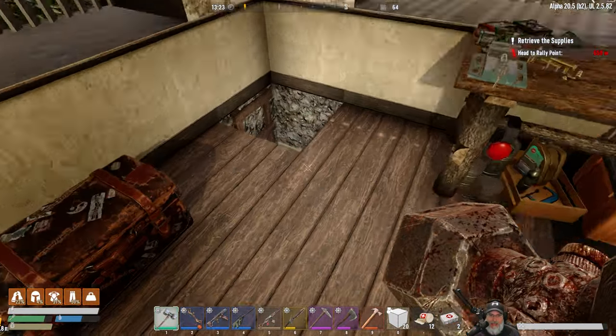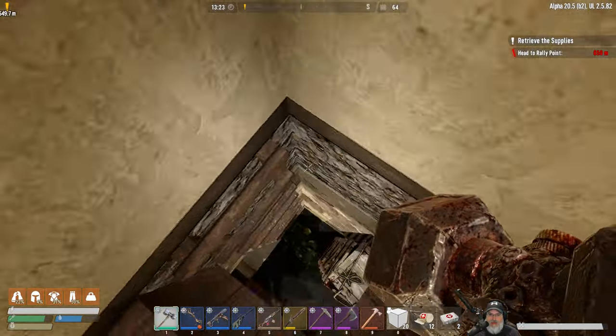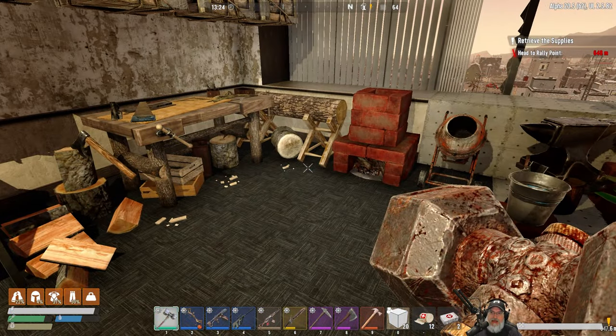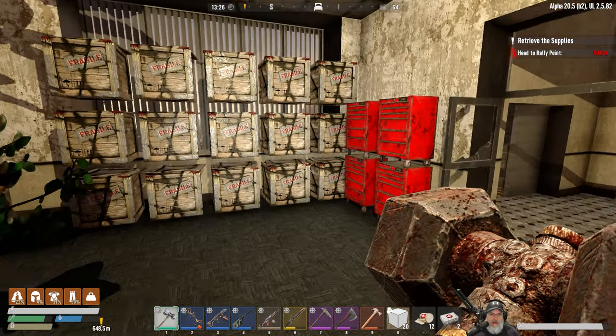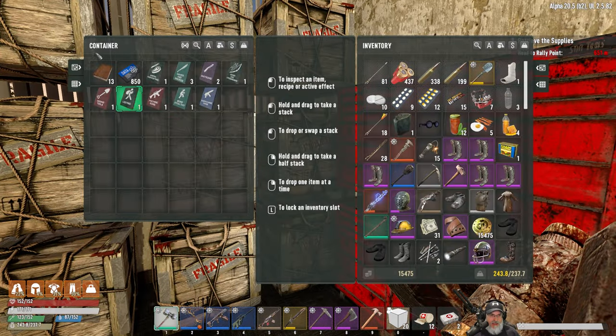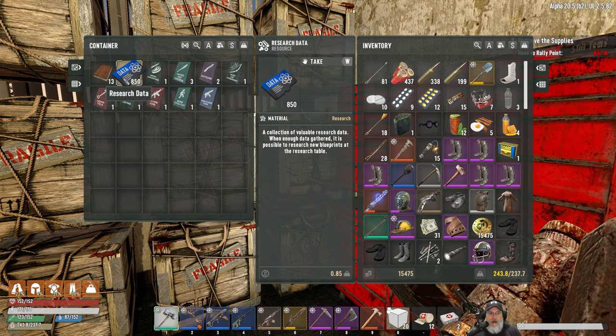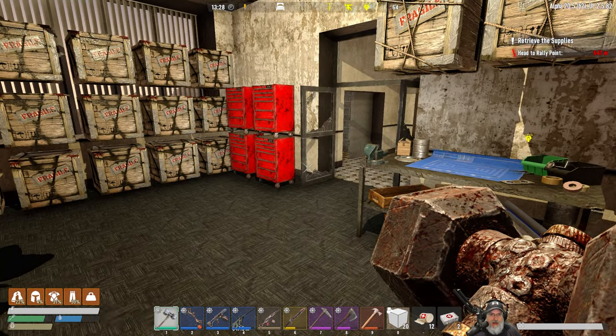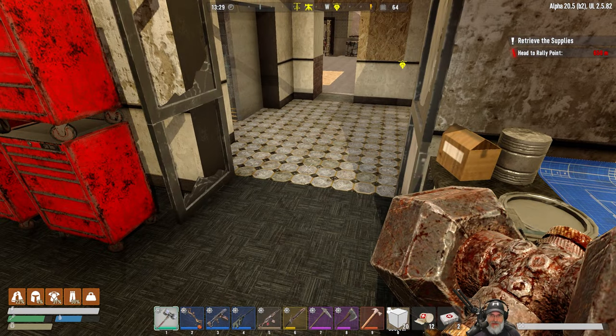Welcome back to Undead Legacy, I'm an old guy gaming. In this episode we're going to do some vendor selling first of all, and we're going to start working on vendor quests. We want to really crank towards the 2000 research data that we need in order to do the gasoline schematic - we're almost halfway there.